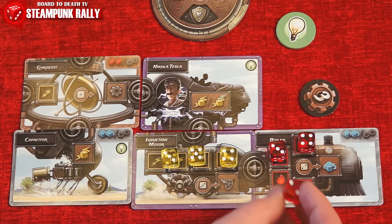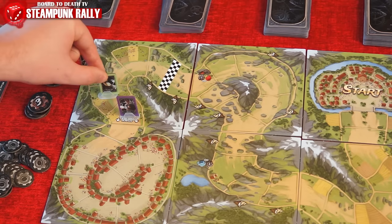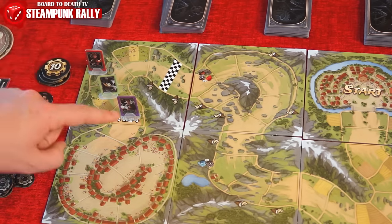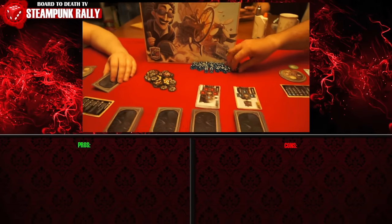When a player crosses the finish line, one final round is played and the player who is furthest wins. Ties are broken by the player with the most invention parts.